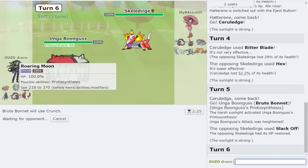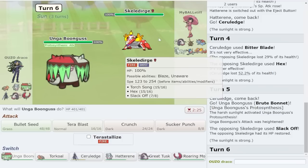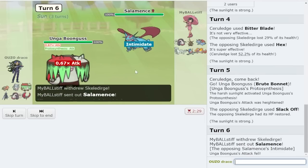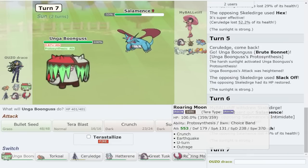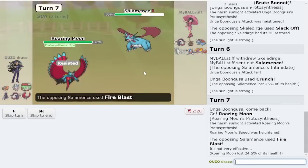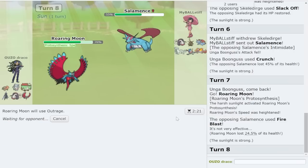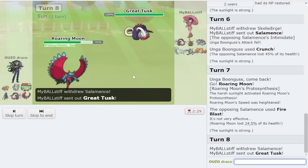I haven't used this team enough to know the correct order of operations to beat Skeledirge, because technically I could tera fire right here. But I think raw crunch is best. They're probably gonna hurricane me - hurricane, Draco, or fire move. We'll go Roaring Moon on my brother - I don't think they Draco there, yeah they fire move, no burn. I think we definitely just outrage raw - no fairy type on their team. Great Tusk comes out with a defense boost for one turn.